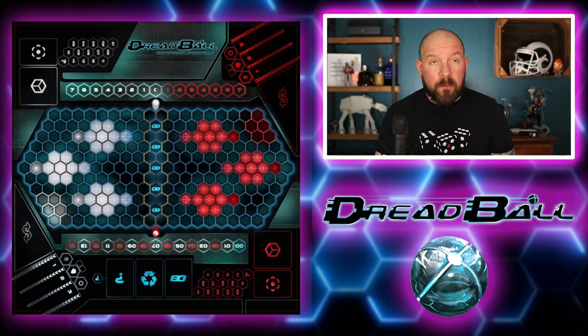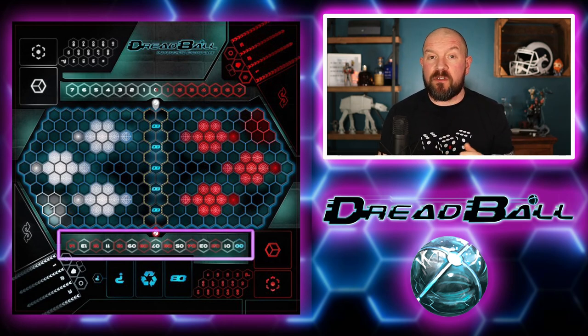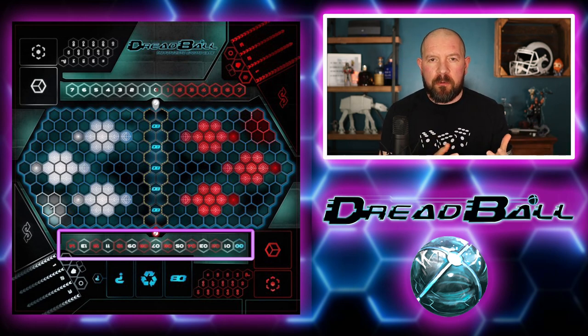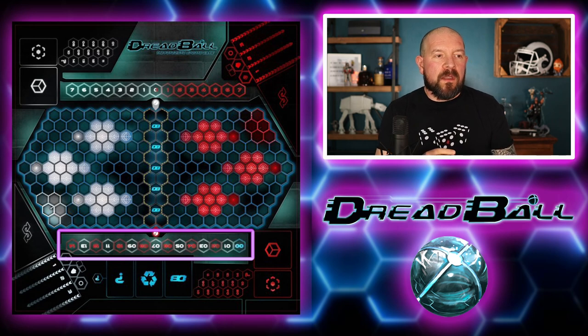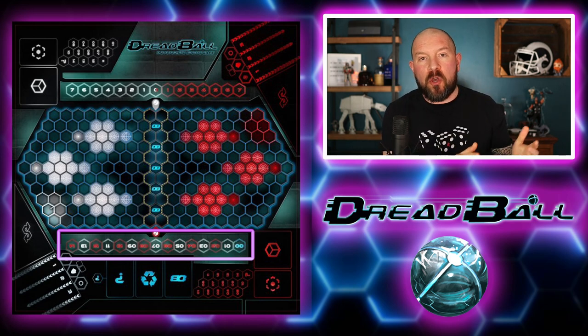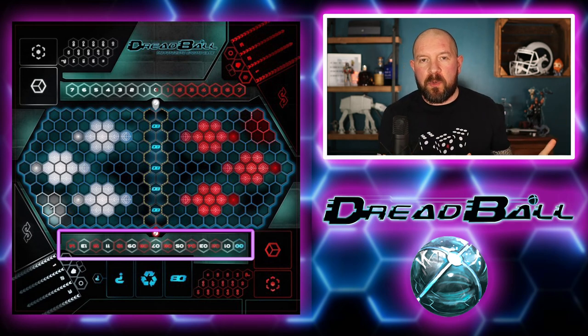Below the main pitch along the bottom there is a track which runs from zero all the way to 14 — these are the rush counters. You'll see one is white, one is red, alternating all the way along. There are 14 turns in a game, but each coach has seven turns each — I have a turn, you have a turn — until we've each had seven, which takes it to 14.